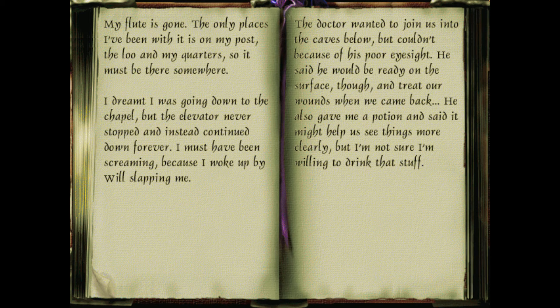Can't we go look in the caves ourselves? Just because the captain is a coward doesn't mean we have to be. We still have one of those sunburst devices, so we can easily open the entrance again. I'll talk to Amy about it - she's always in on the fun stuff around here. We just have to make sure that tattletale Will ain't around. I heard he got permission to leave for the mainland next week. My flute ain't not here no more - the only places I've been with it is on my post, the loo, and my quarters, so it must be there somewhere. I dreamt I was going down to the chapel, but the elevator never stopped and instead continued down forever - I must have been screaming because I woke up by Will slapping me.